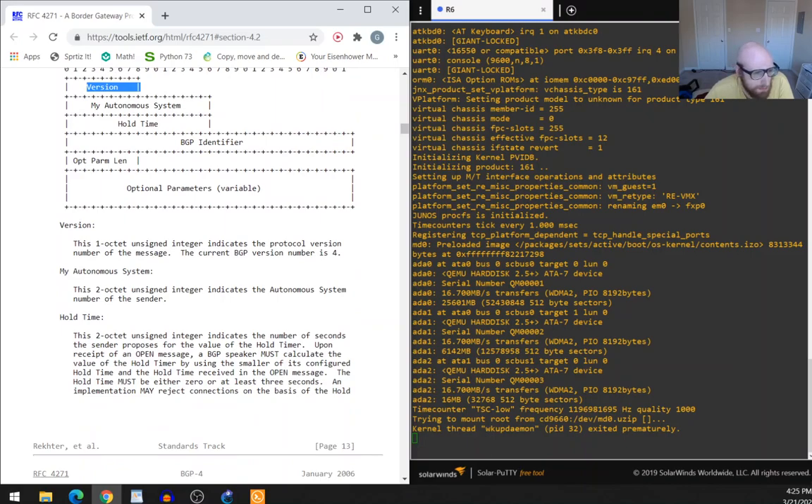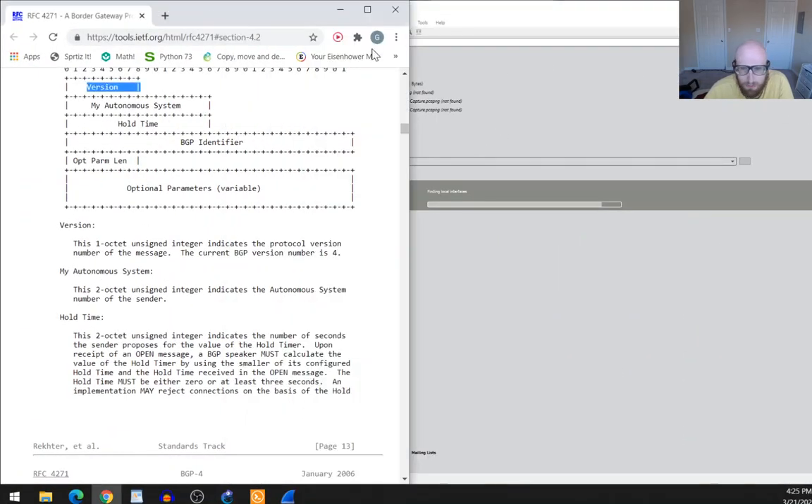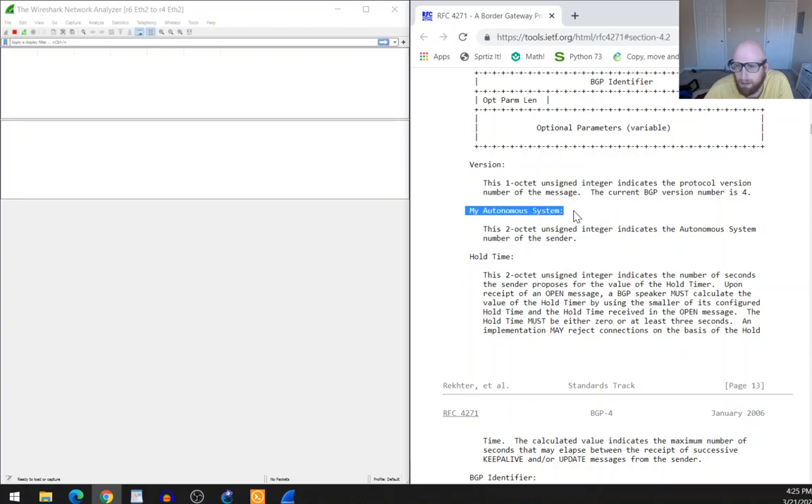The next field is the Autonomous System — a two-octet unsigned integer indicating the AS number of the sender. After that is the Hold Time — a two-octet unsigned integer indicating the number of seconds the sender proposes for the hold timer. Upon receipt of an Open message, a BGP speaker must calculate the hold timer value by using the smaller of its configured hold time and the hold time received.